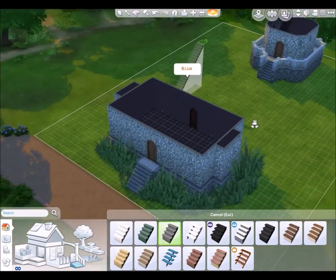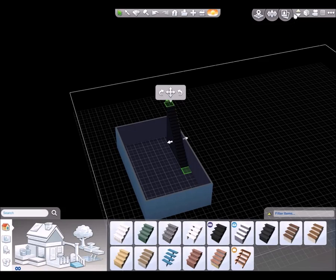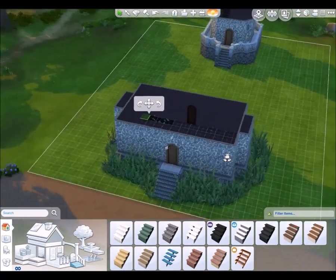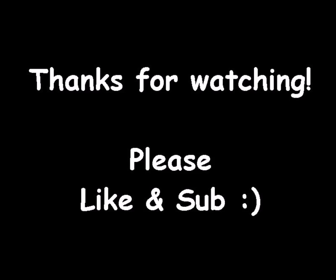A staircase going up is always a tricky one. I've decided I will not have windows on that side, only on this side. And that's all for this episode — be sure to join me in part two where I will create a garden and start decorating the inside.